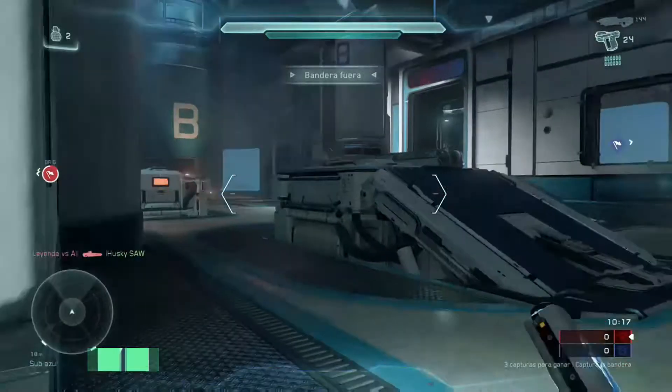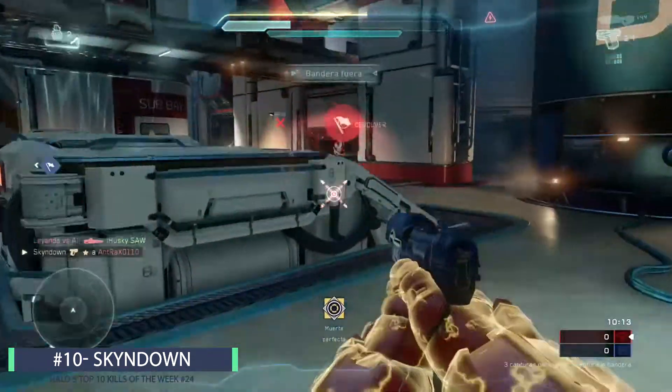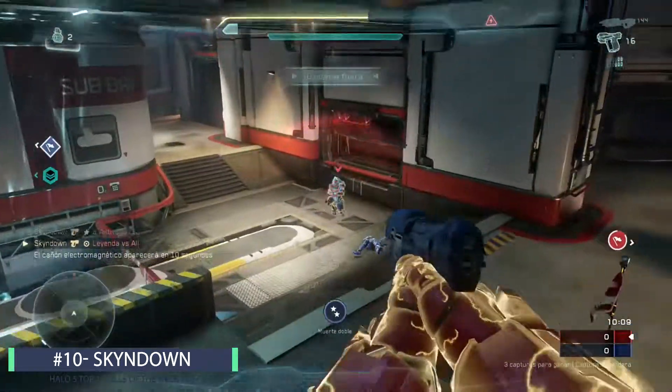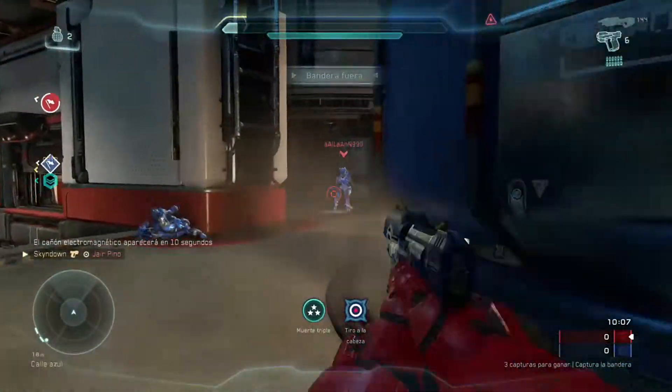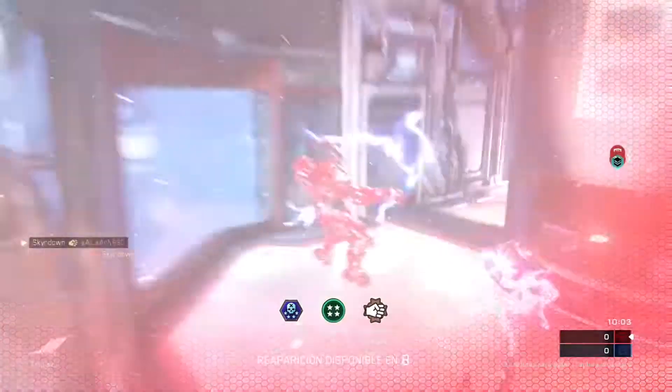So just sit back and relax as we jump aboard here with Skyean down and he has the pistol in his hands. He's going to start it off here with a perfect 5, cleaning up the flag carrier there for the double kill. Very nice thrust action here to pick up the triple kill. Now he's going to be getting a little bit of help from his teammate and he's going to get the beatdown to pick up the overkill extermination.